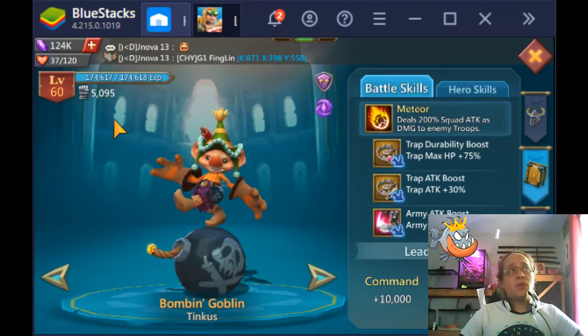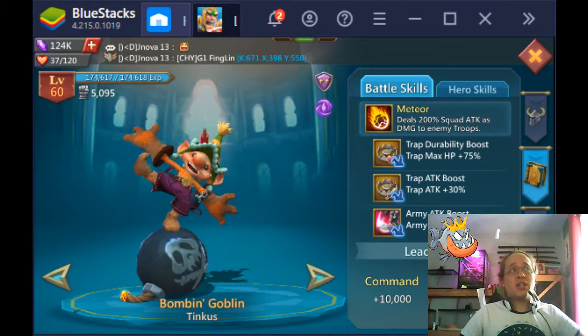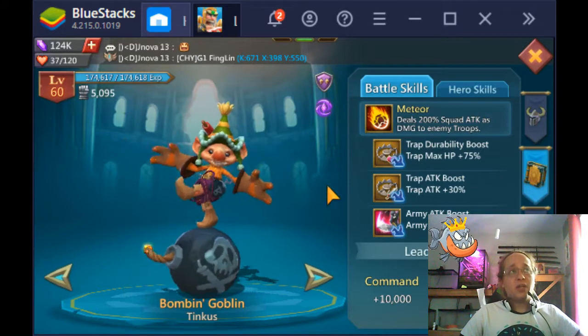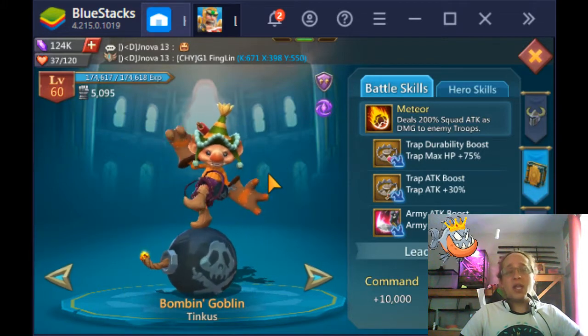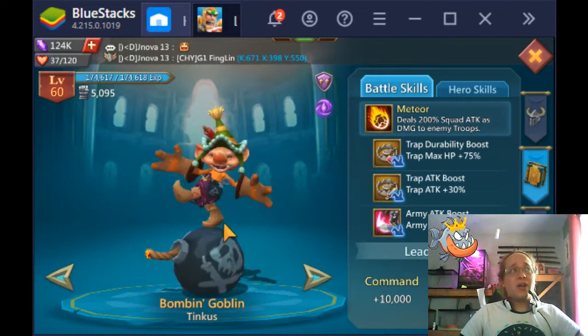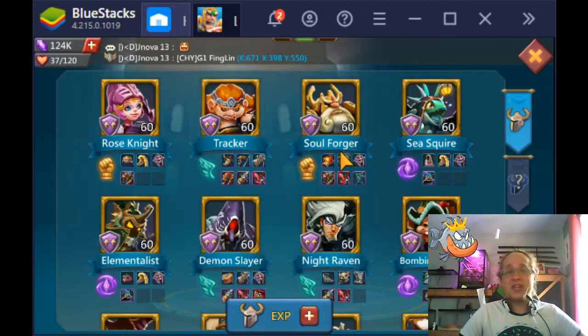Unless you're trying to take down the wall of a titan, you don't need a massive amount of siege damage. Usually just sending Rose Knight and Bomb and Goblin in a march is good enough for siege damage. But if you're really struggling, you can send all four if you need to.